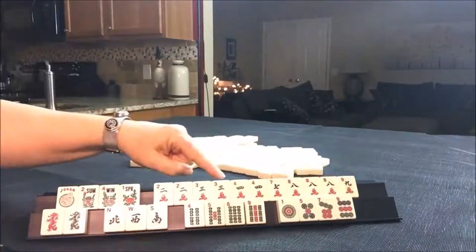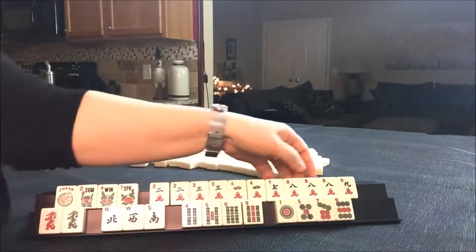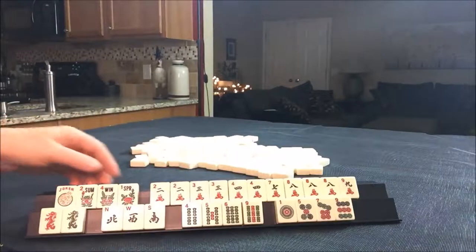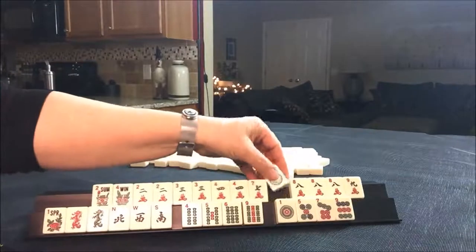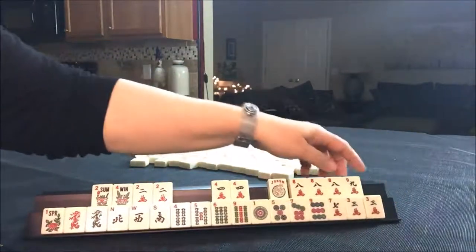Look at all those cracks — 2, 3, 4, 8, and 2, 4, 8. I'm thinking we should play a 2, 4, 6, 8 concealed hand. This could be the 6. Let's see what we can do with the rest of the tiles.